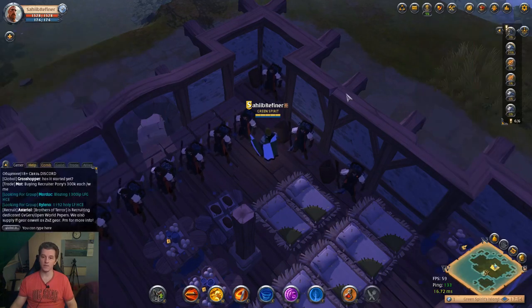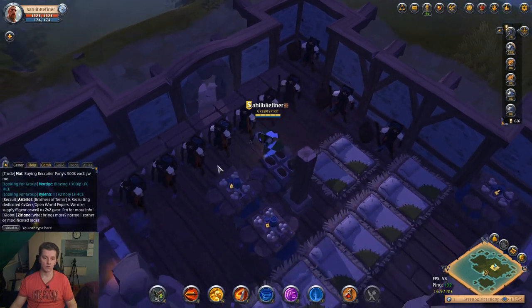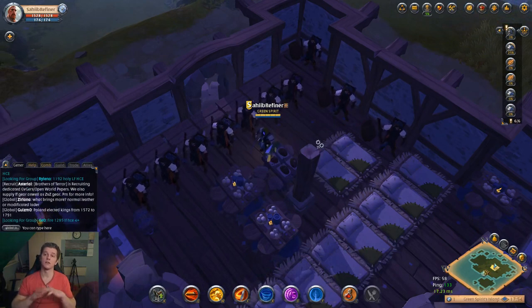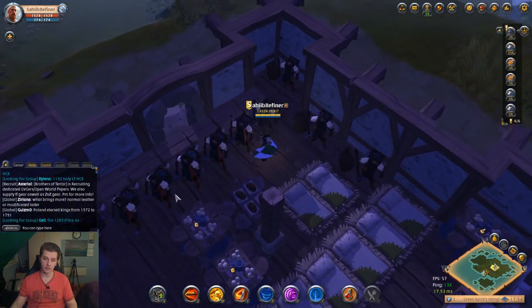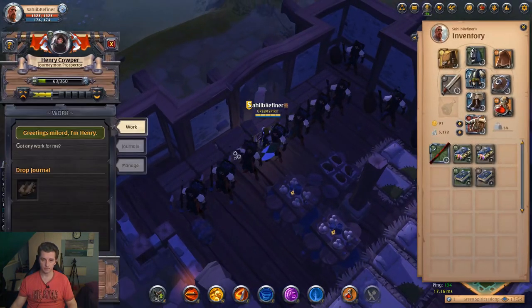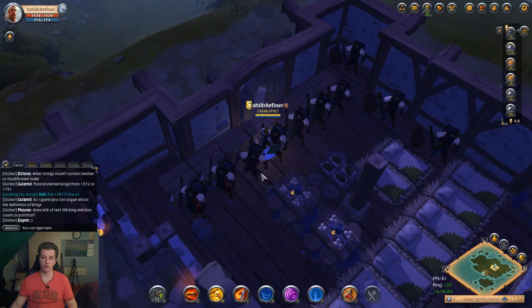It means if you have the same tier house — tier 3 here — with the same tier bed and the same tier table, then the labourer is 100% happy. If you have a lower tier, then it's less happy and you get less materials. So you go here, put the journal in, press accept, and off he goes.